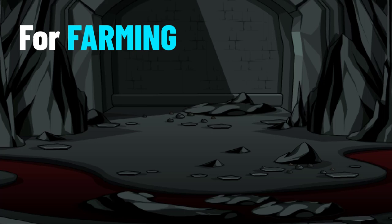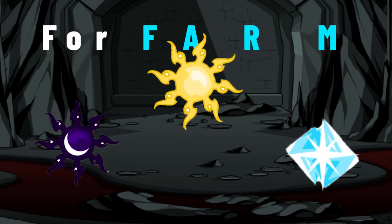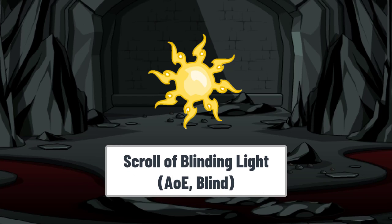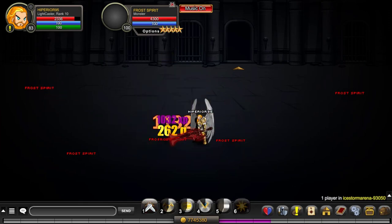Those were the scrolls for bosses, and now we start with the farming ones. The first one on the list is the Blinding Light. This scroll is pretty useful when you are farming because it can one-shot most of the monsters that you might be killing, as it does high damage.